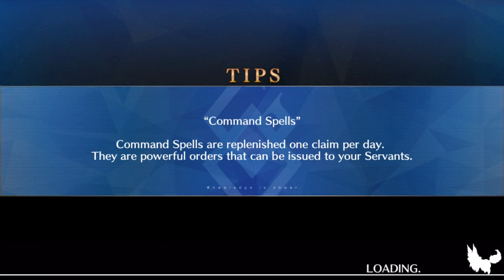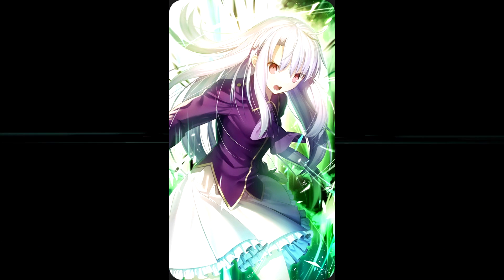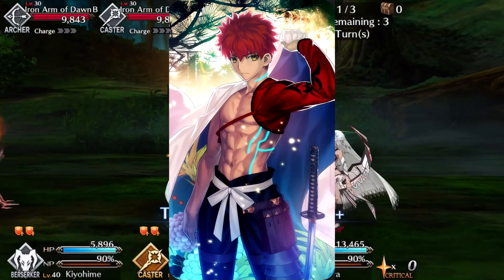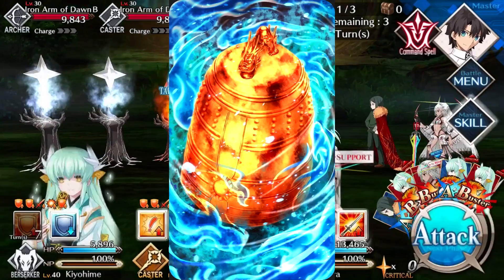For craft essences you can use, because of the overcharge you want to use Kaleidoscope to start at least at 80–100% if you have it maxed out. You could also use Verdant Sound of Destruction for a 15% increase, or Limit Zero Over for a 25% increase. If you have her craft essence unlocked, you can use that for the chance of burn damage and increased Noble Phantasm damage.